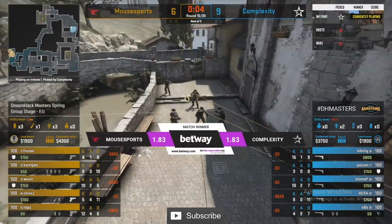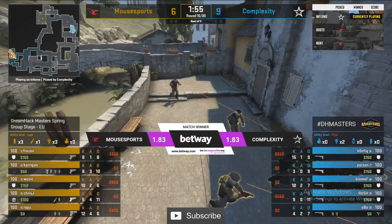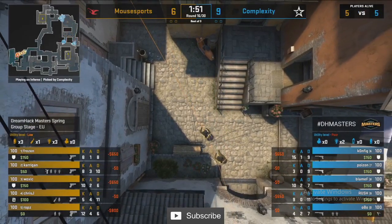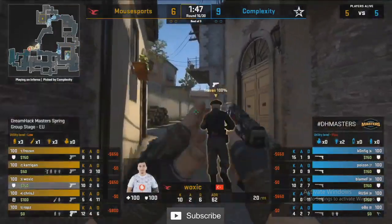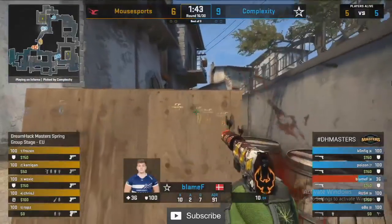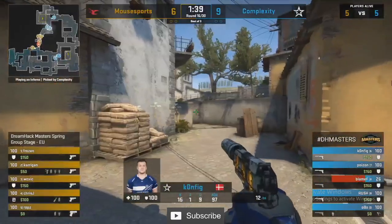A little bit of Mouse Sports taking on Complexity here to start our day — and currently the Betway odds are split right down the middle because this game is actually feeling a little bit closer now. Complexity were kind of blowing Mouse Sports out of the water early, but Mouse Sports have righted their wrongs and move into this T side looking to get back into this game.